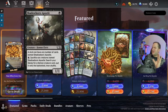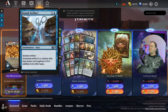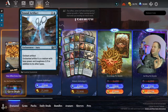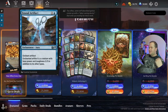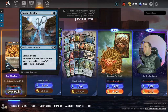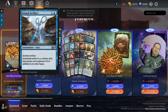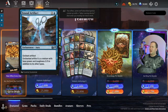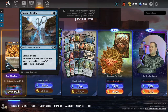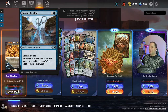Ensoul Artifact — target artifact is a creature with base power and toughness 5/5 in addition to its other types. I don't see this being played — I could be wrong, especially if you're running a heavy artifact build. I think it may be more of a Commander card.